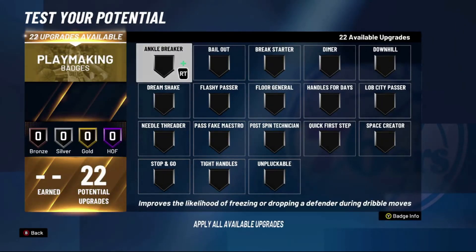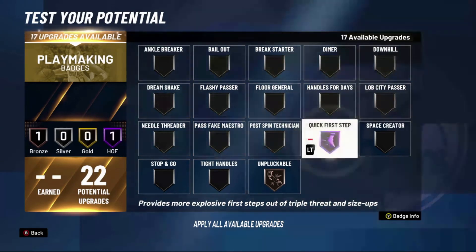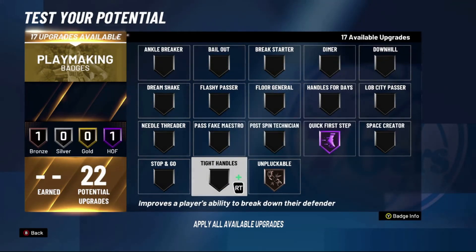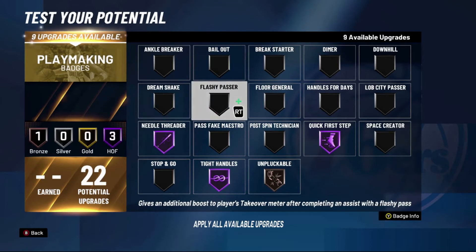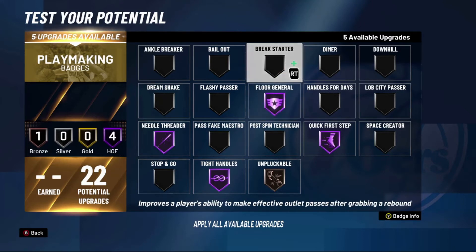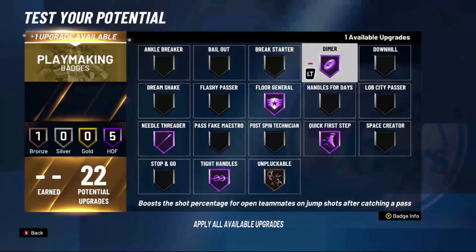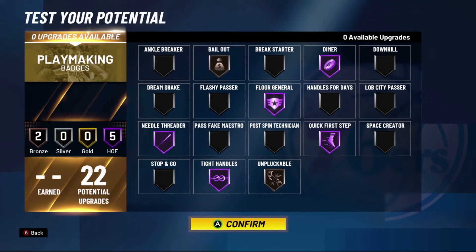For the playmaking badges — these are the most important. Unpluckable has to be on bronze; you don't need it any higher. Quick First Step, all the way up. Tight Handles, all the way up — these are the most important badges for getting around your defender. Needle Threader, all the way up to Hall of Fame — you don't want any turnovers. Floor General, all the way up — it's the most selfless badge in the game, it makes every single one of your teammates' offensive attributes better; this is a must-have especially in the real game. Dimer, same thing — all the way up. And the last point goes on Bailout, just to prevent turnovers from passing off your shots.